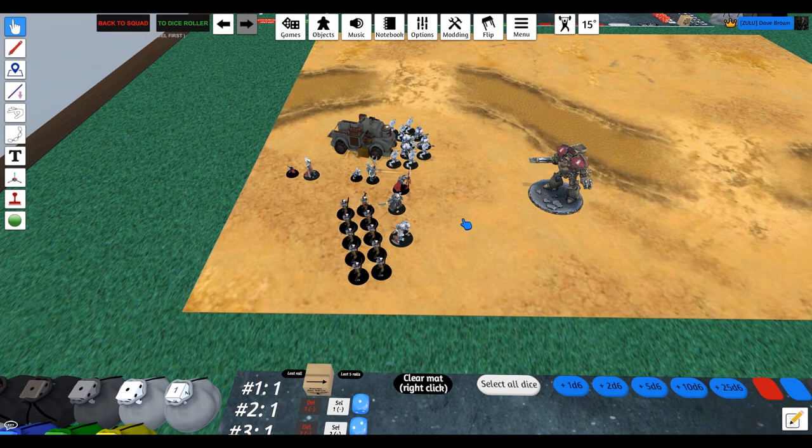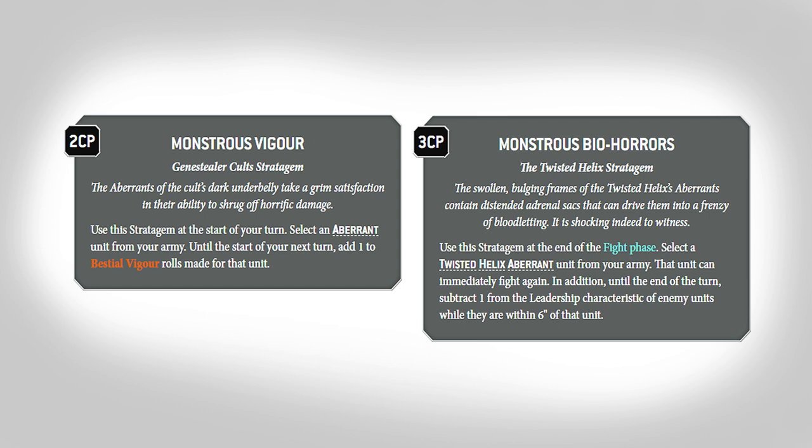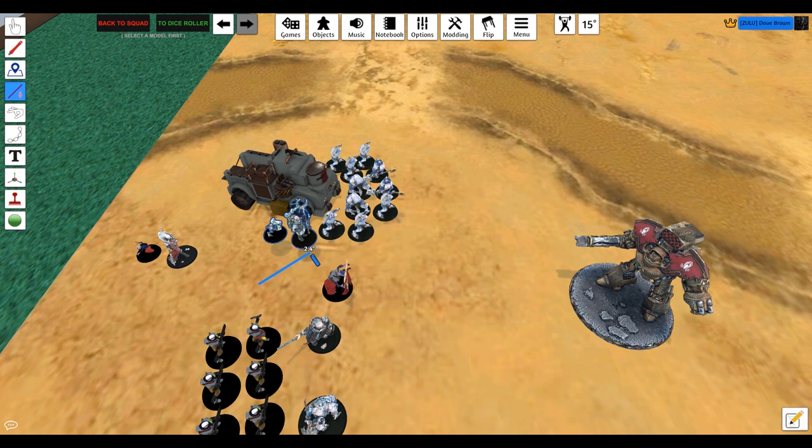Let's assume you've lined everything up for the big fight to go down in turn two. Turn one: move your stuff up, keep behind cover, apply some buffs to the Abominant or first squad of Aberrants. When it kicks off, the first thing you're going to do in the movement phase is spend two CP for Monstrous Figure — this bumps up the Aberrants' Feel No Pain to a four-plus, and remember they'll be rerolling ones near the Icon Ward. You have to do this in the movement phase, before psychic, before shooting, before charge, before attacks.